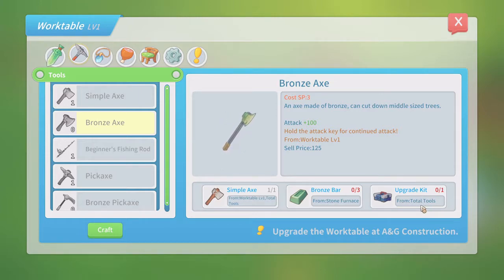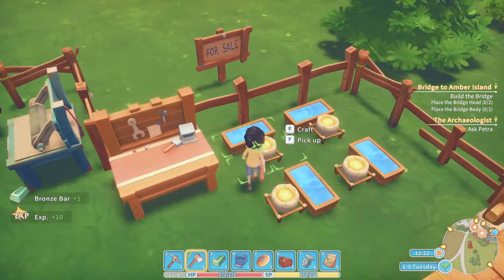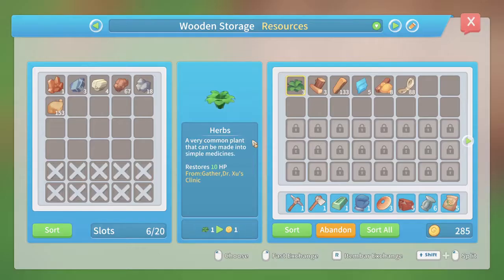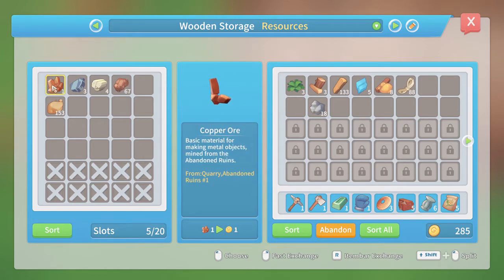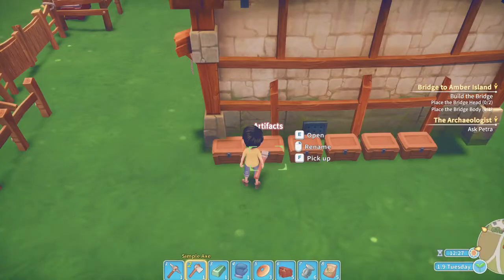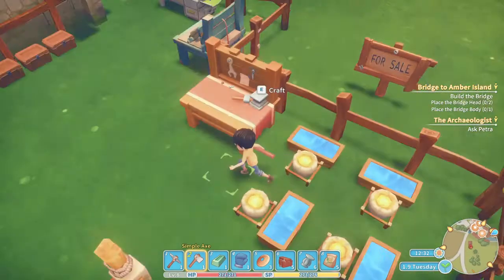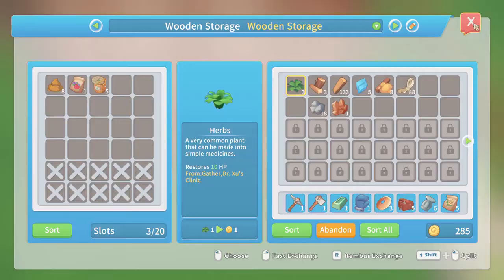Let's check the upgrades. We've got the simple axe and the bronze axe - we need bronze bars and an upgrade from Total Tools. That's a shop. We need three bronze bars. What do we need to craft bronze bars again? Copper and tin. We've got that. Let's check our resources - I think this is tin, let's take all of it. This is copper. Oh no, we're out of copper already - that's not good. I won't even be able to do one. I will need to do a quick little mining session.